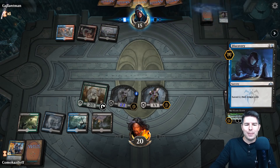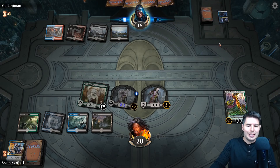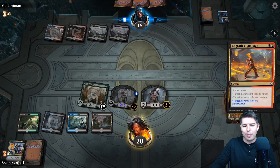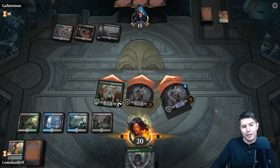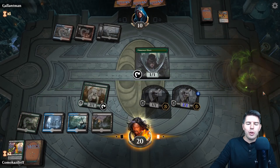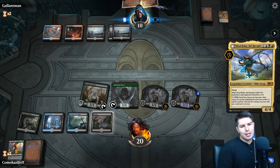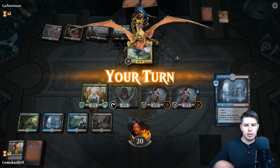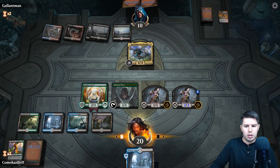We are empty-handed now but we do like stuff in the graveyard — that's fine. A planeswalker goes down. We're doing five damage a turn — that's a three-turn clock, pretty quick. We're going to go ahead and play Lanowar so we don't have to discard it. If they have Ritual of Soot this is really annoying. Nicol Bolas — alright, we're going to swing in.